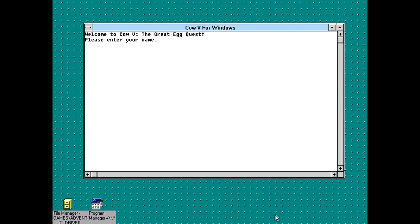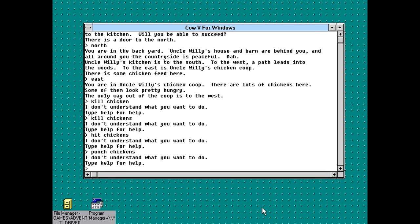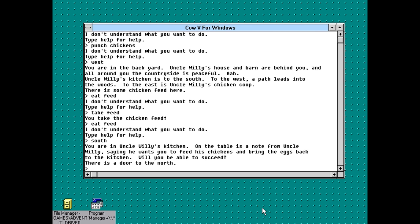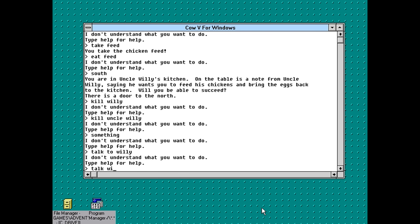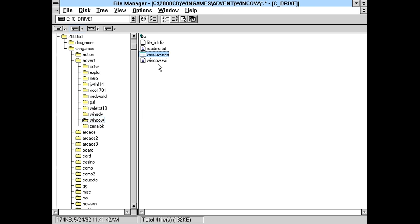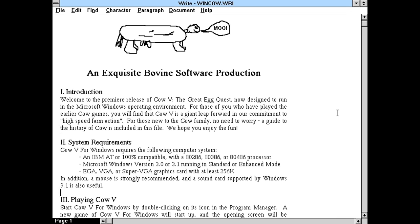I can think of a few right off the bat that I want to try. I know the chickens are hungry — let's see if we can kill them. No? Seriously? One thing that would have made this worth the effort. Let's go west. Eat feed. Take feed. Kill Willie. Kill Uncle Willie. Talk to Willie. You can't even talk. Talk Uncle Willie. Yeah, this game is... Maybe if we look at the README or the other file we can come up with some more ideas. Because this just seems so basic — beyond basic. We're talking minimalist here. Super minimalist.